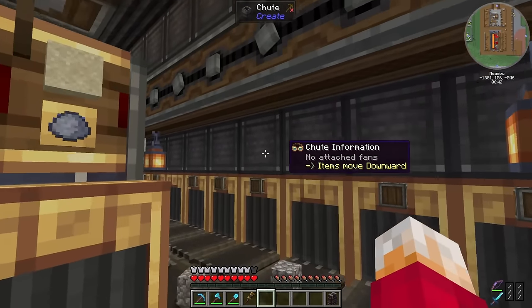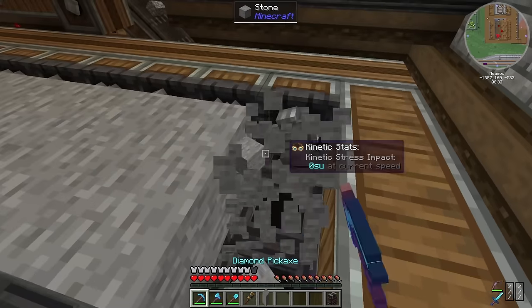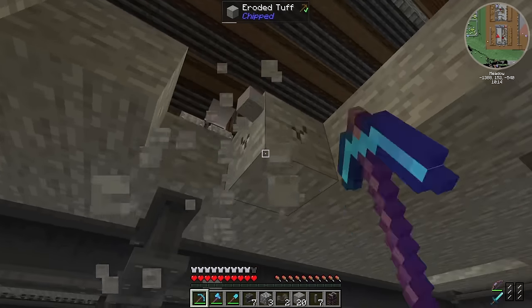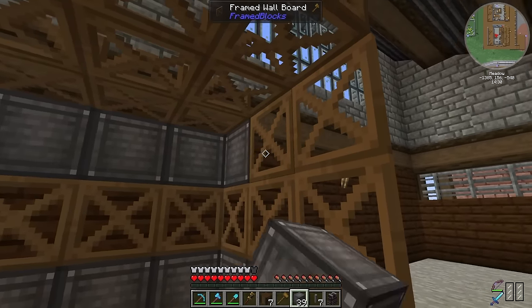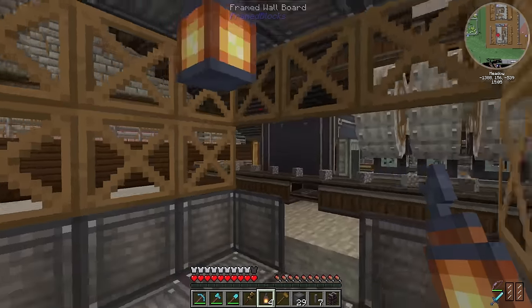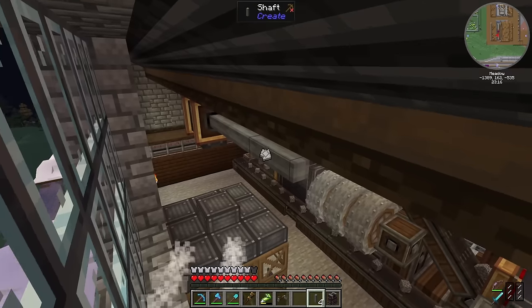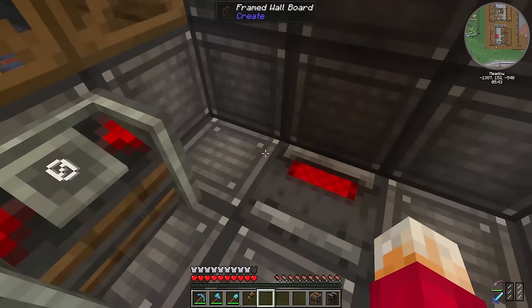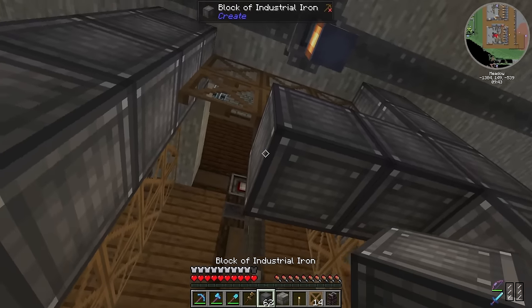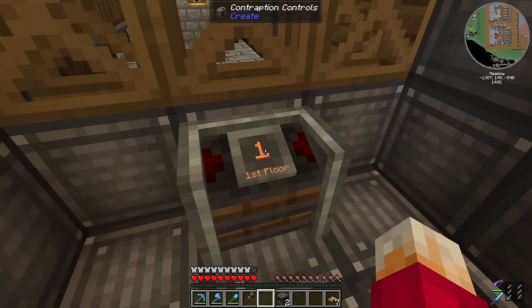That'll end up coming up slap bang underneath our cobblestone generator, so I've got to delete that again. After I dismantled the cobblestone generator, I dug a 3x3 hole in each floor the elevator would stop on and proceeded to build using variations of frame blocks, textured with industrial iron, creating as much space inside the lift as possible and leaving some frame blocks untextured for a more authentic feel. I left a small gap for the door, threw up a lantern inside for light, added a redstone contact for the first floor, controls, more redstone contacts for the other levels, and an elevator pulley at the top connecting to the existing power line.